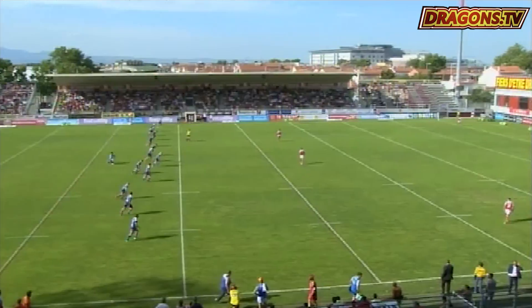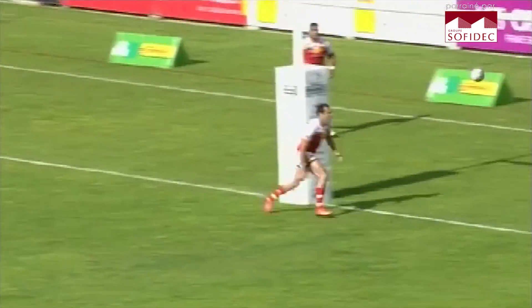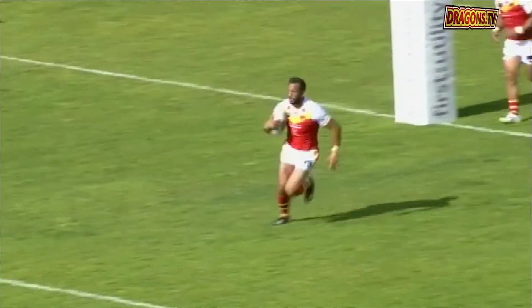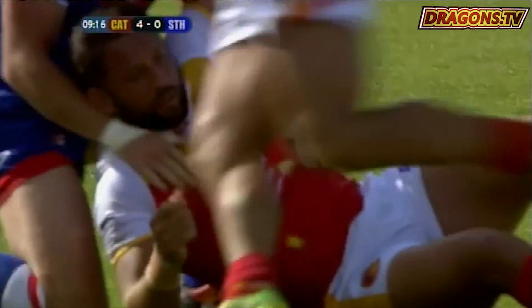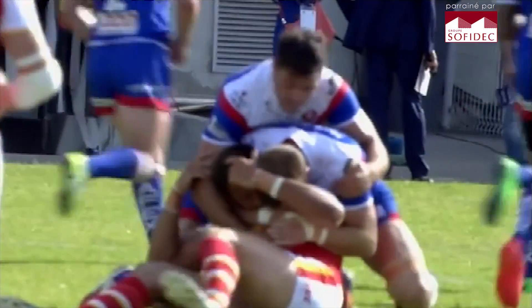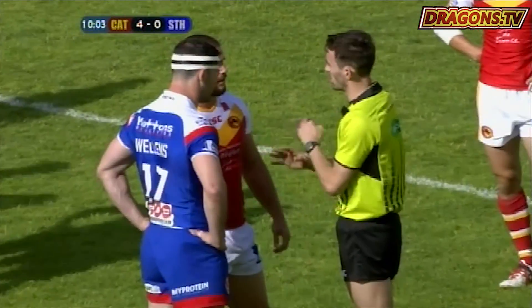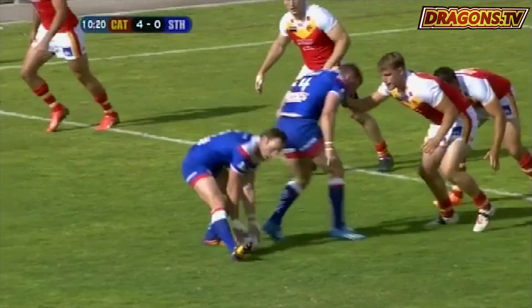An excellent player for the Dragons. Hellema crashes into a Saints wall, led by Robey. Two St Helens players in Flanagan and James Robey hold firm just a couple of meters out.